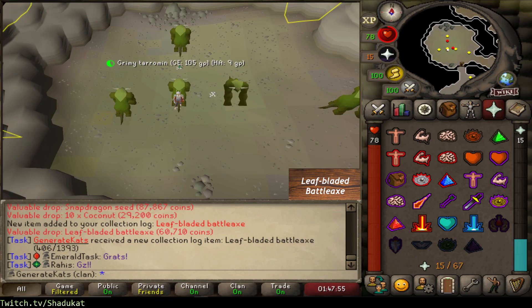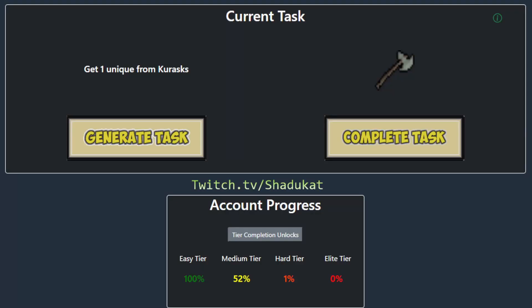We were a little bit dry for that but it was a very chill task. Let's complete that and generate next one - looks like we're going for another champion scroll. But we're going to go ahead and call out the episode. If you enjoyed, make sure you hit like and subscribe and leave a comment telling me your favorite color, and I'll see you guys next time.